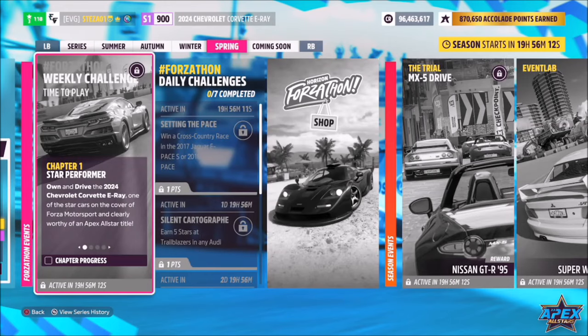Hello and welcome back to the channel. This week's Forzathon guide is called 'Time to Play', which wants you to own and drive the 2024 Chevrolet Corvette E-Ray to complete all the challenges. So without further ado, let's get stuck in.